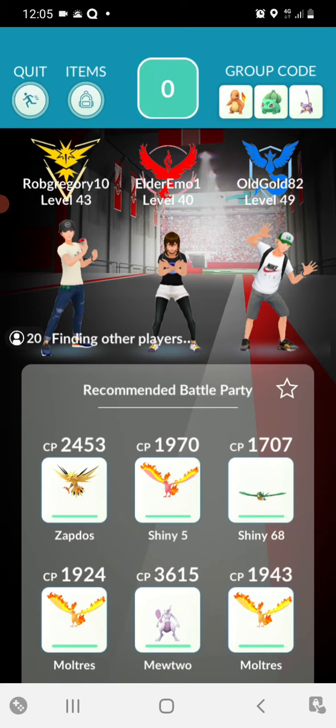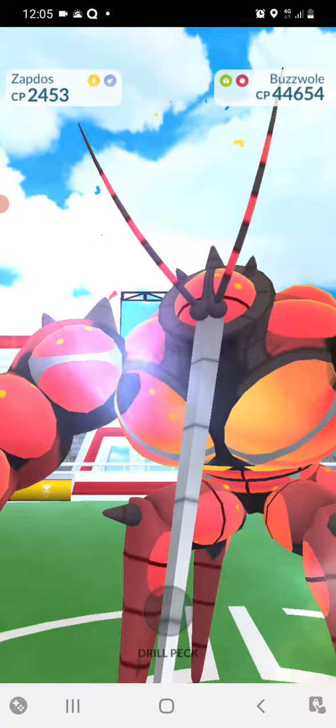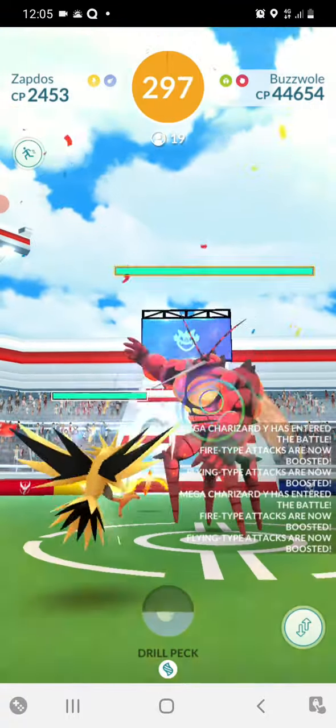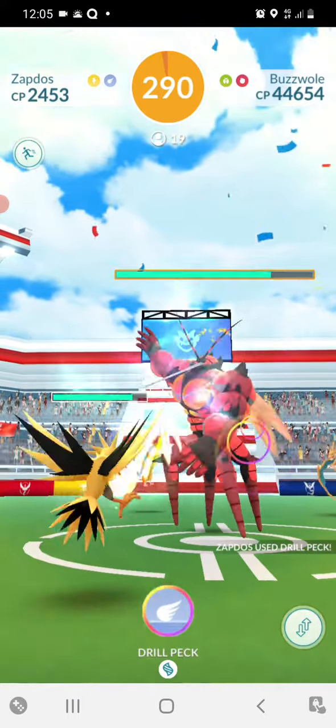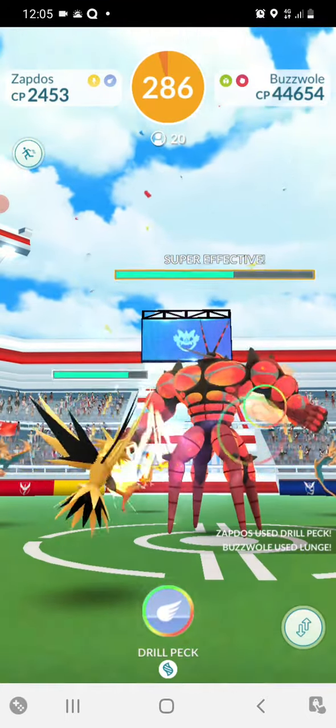We've now got 20. Let's see if we can take down Buzzwall. There is Buzzwall in all his glory. So as with Ferrimosa, we've got Zaptos and DrillPekka on the loose. With 20 of us, I'm going to imagine that this is going to be quite a takedown, but no, it's putting more of a fight than Ferrimosa was.